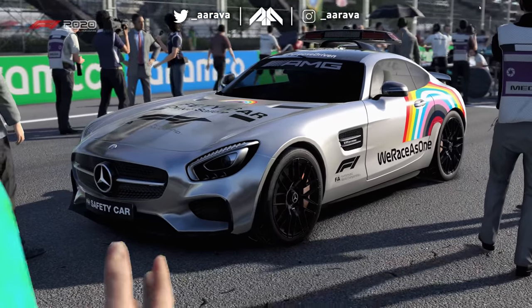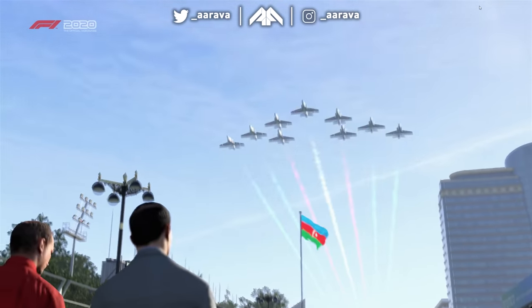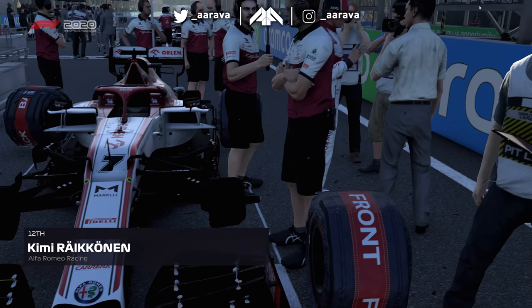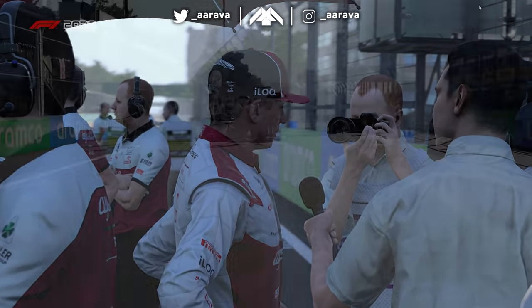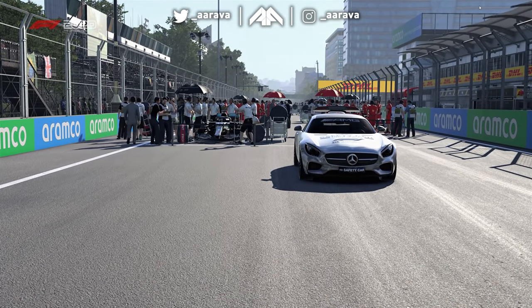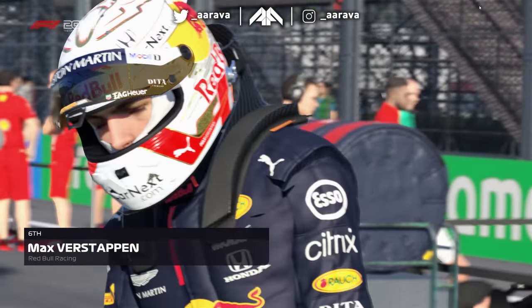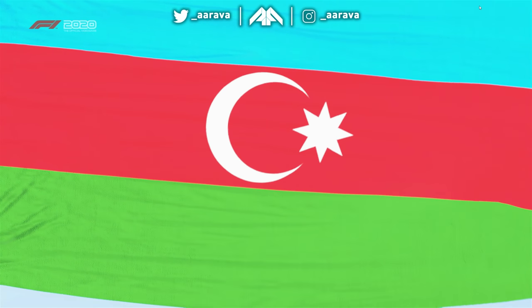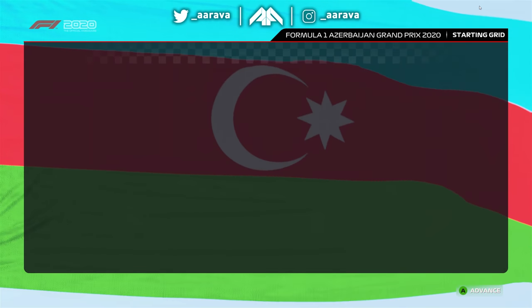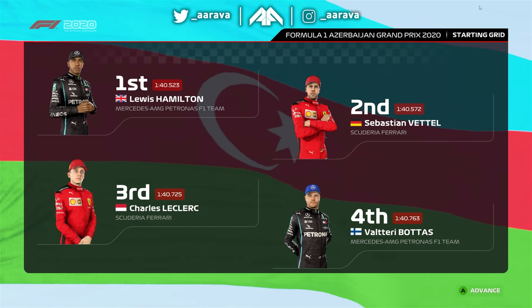We're going to start off with the no grip mod active from the get-go, and then like we did at Monaco, we're going to see about activating it later on, because I don't think we're actually going to get to the castle section with no grip from the start. But I know that's the part you guys want to see the no grip in action with, to see if we can actually get through that with the AI. I highly doubt it — it's even narrower than Monaco and that went horrendously every time we turned on the no grip mod.